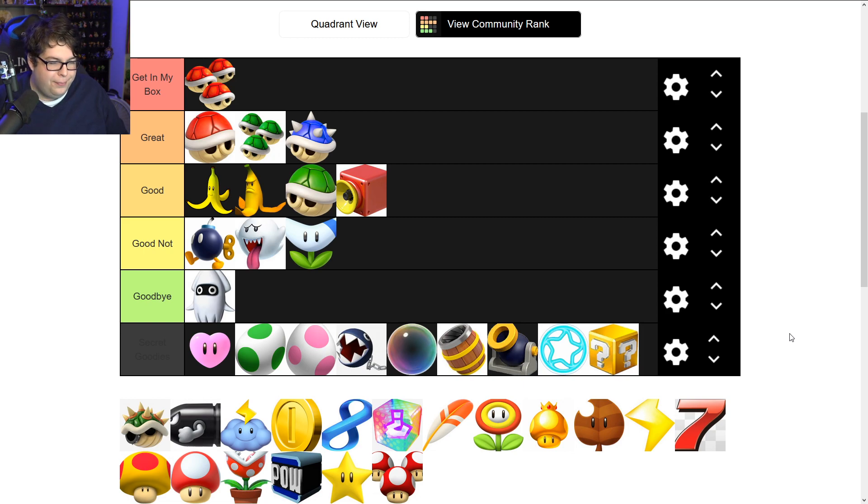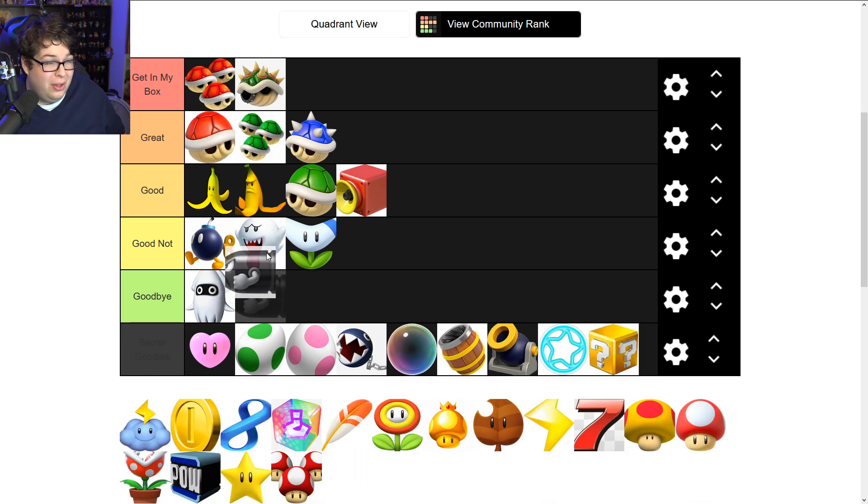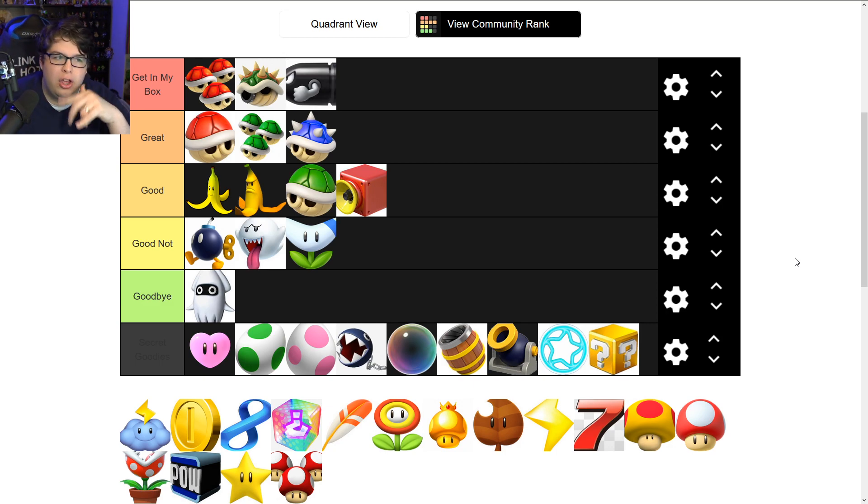Here is the Bowser Shell — 'Get in My Box.' It's only in Double Dash, and it's basically a huge green shell. On Baby Park it's all over the place — love the Bowser Shell. The Bullet Bill also gets 'Get in My Box.' It tears through everybody and gets you to the front. It fixes my problem with the blue shell: when you use the Bullet Bill, you feel the impact of it as you get back into the race.